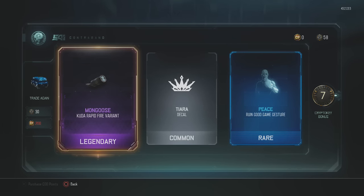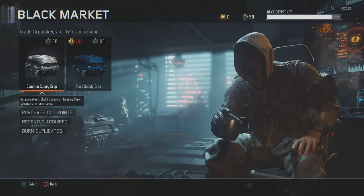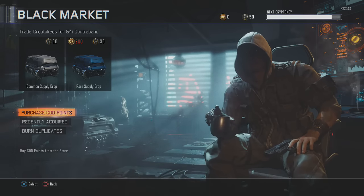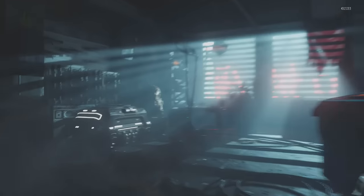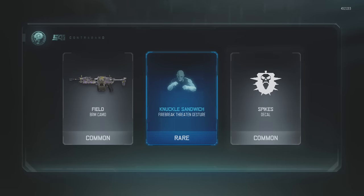Now we're going to go ahead and open up these common supply drops. We have 58 right now, so we're going to open up five and then burn the duplicates I have. I'm not going to show you guys how many I have right now — I have a pretty solid amount. Let's go ahead and open up these common supply drops — we have five boxes.